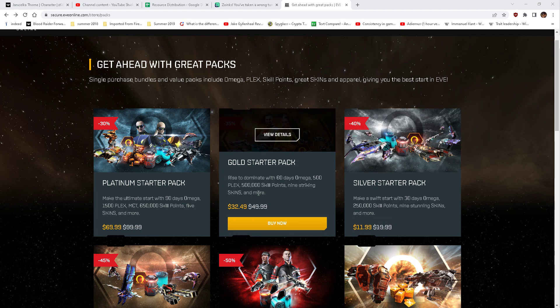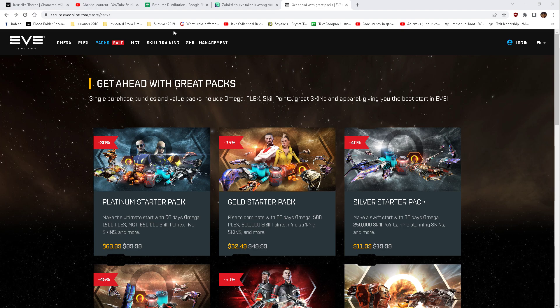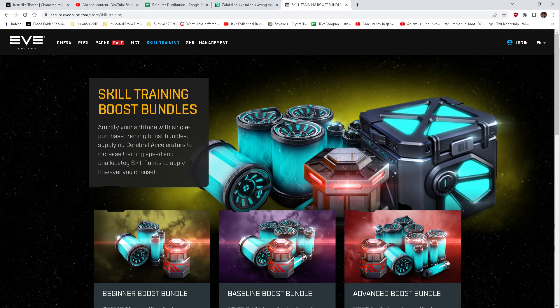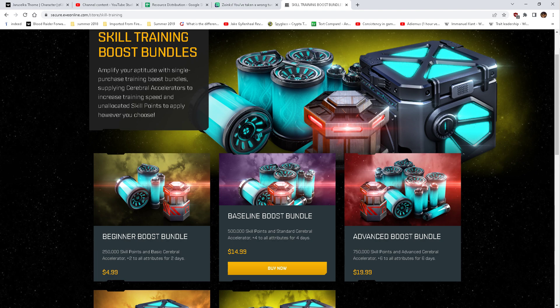Gold starter pack: 60 days — that's two months. Is it worth it? No. Silver starter pack: 30 days and 250 skill points. You can apparently buy this multiple times — it's not a once-per-account disclaimer. You just pump your money in. I'm not recommending buying this. The skill points are not lowered like a skill injector where it goes down if you have too many — they go straight in.